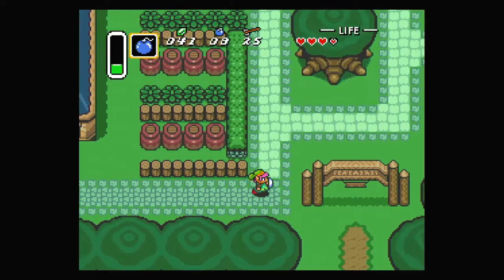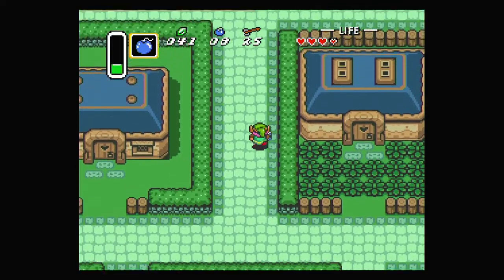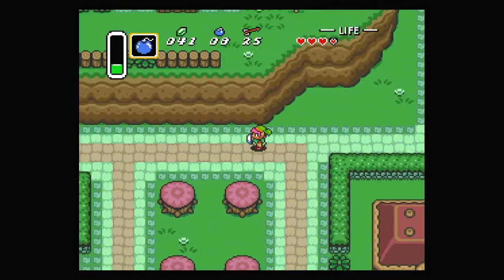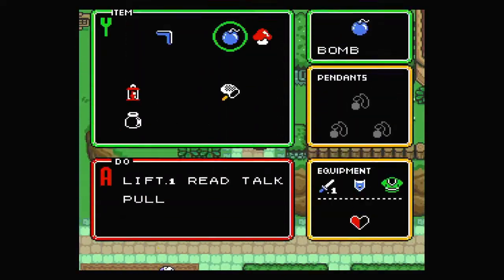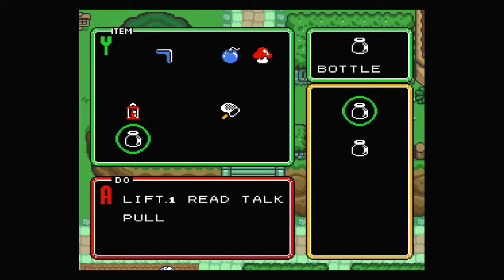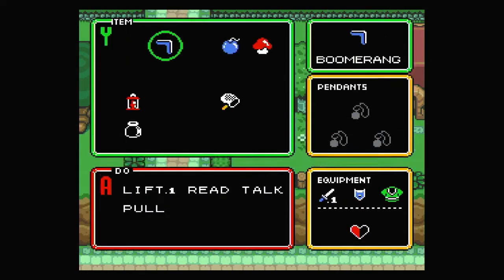We also - oh actually I forgot one thing. I forgot the thing that I was sure I would not forget. But anyway, if we go back up to the top of the town - we have bombs, the net, and two bottles. That's the stuff. Anyway, we need to have bombs ready.